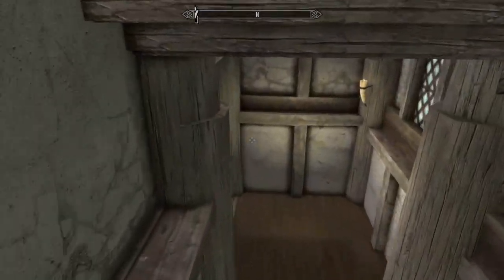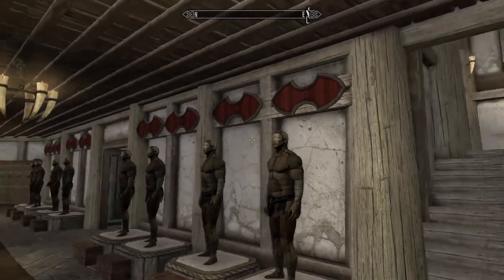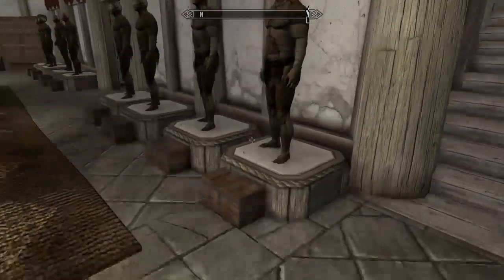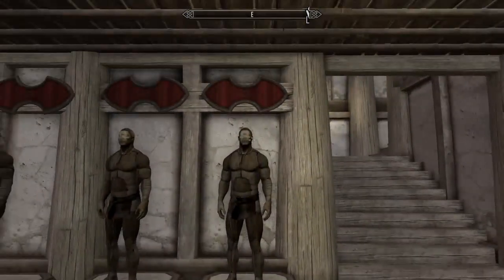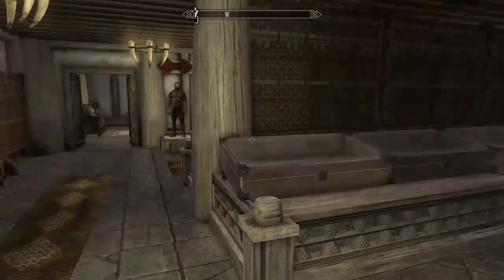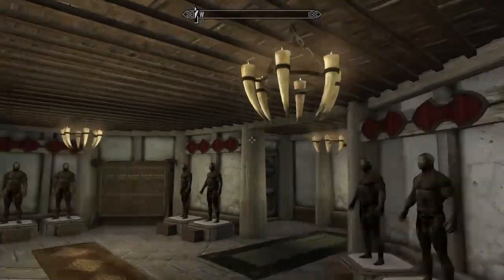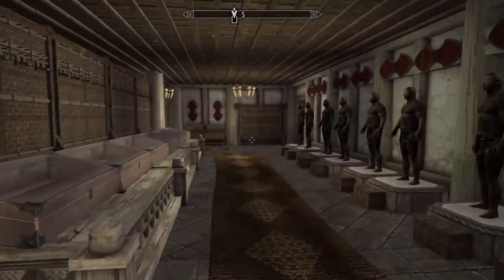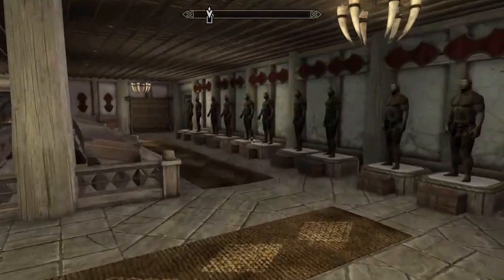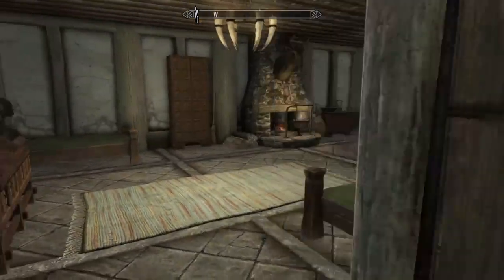Let's go downstairs. Here are all of our storage areas — look at that. This is really really nicely done. It has a chest and a weapon display for each mannequin across from it. This is a beautiful display area. More displays, a couple more mannequins. This looks super nice. I am really really excited about this mod.